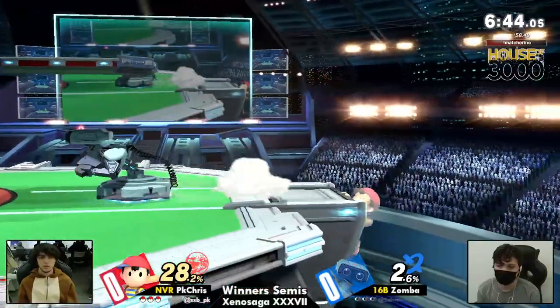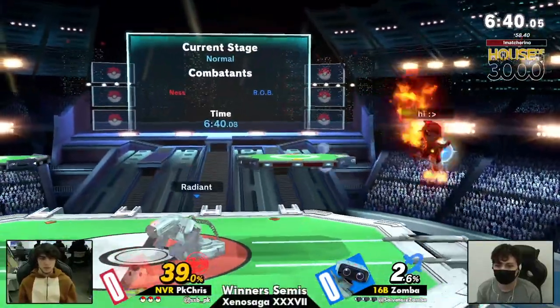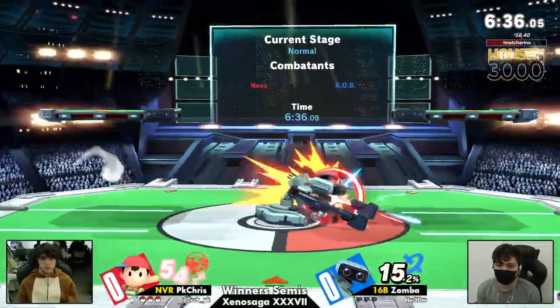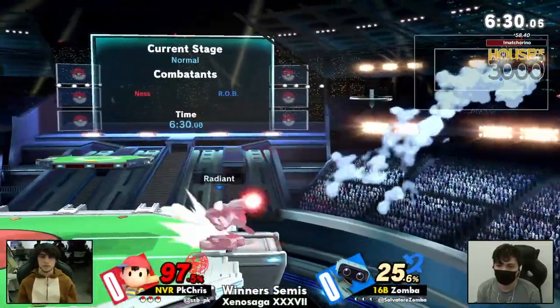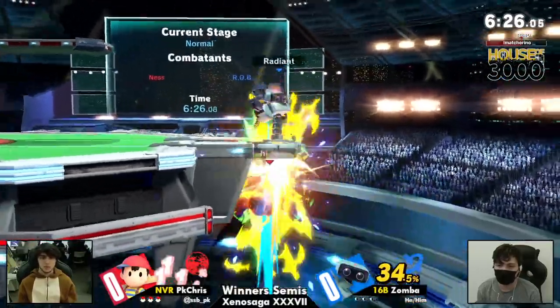This is a curious matchup, but I don't think we've actually seen this one a whole lot. That was definitely meant to be a reverse gyro. However, Ness is one of those characters that does have the ability to kind of get in on Rob and make Rob uncomfortable with the pressure that Ness can put on.